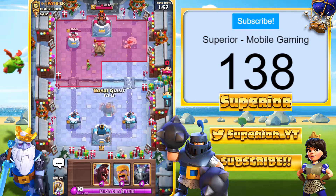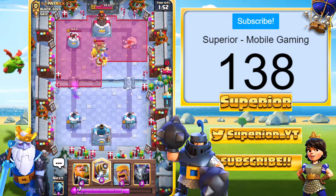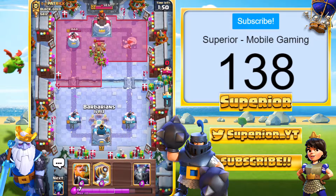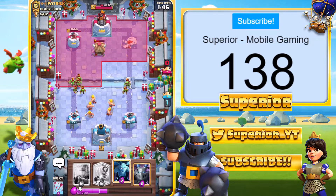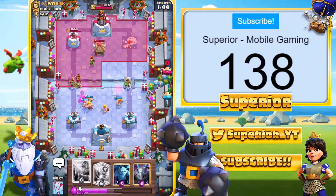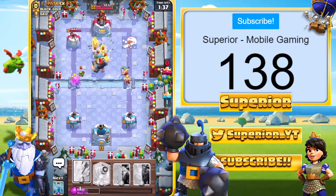He's going to go in with the Goblin Hut. We are going to go Hog Rider at the bridge, in the center of the base. He's going to go with the Goblin Gang. We're simply going to go Barbarians in the center. We are going to go Royal Giant for the Spear Hut as well. That should be okay.